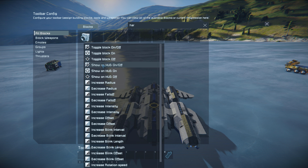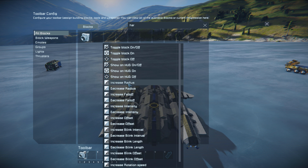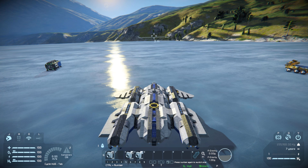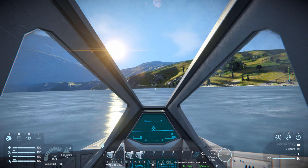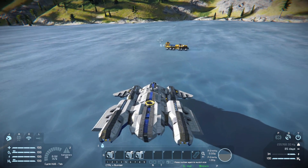The show on HUD on and off is how we're going to toggle the rope to fire and disable it, and the radius is to increase or decrease the rope's length. I'm just going to put that on like that, drag down the second one, increase the radius, third one and decrease the radius, and we're all ready to go. I'm just going to take off with this ship, which is from the workshop by the way - I'll leave a link to it in the description below.